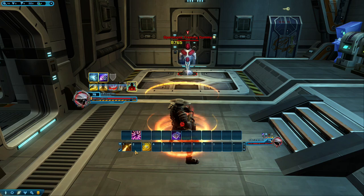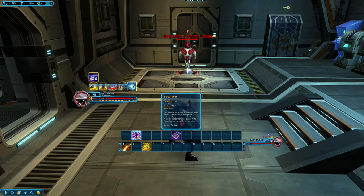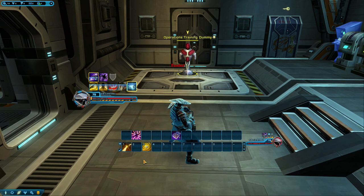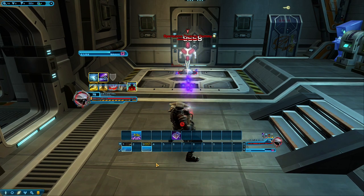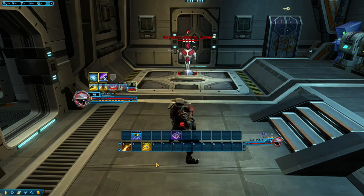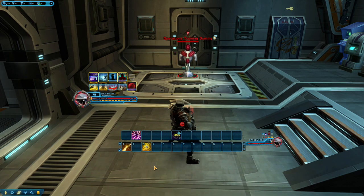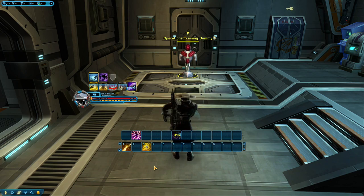When you use Gravround, it will remove the cooldown on Bolt Storm and allow it to be used again. However, Gravround can only refresh this cooldown once every 8 seconds, so you can't just spam it. You'll need to use some other abilities in between to make up the time. So now that you know the basic combos, how Tech Override works, and how Bolt Storm can have its cooldown reduced, let's add some more abilities in.